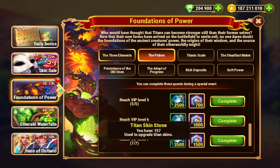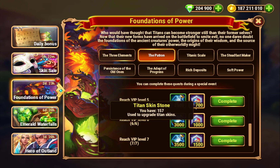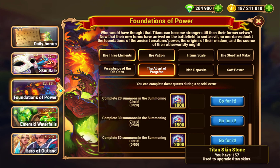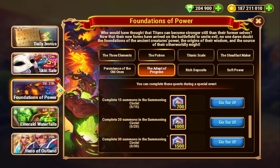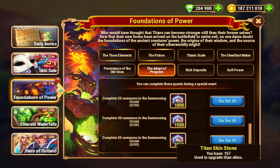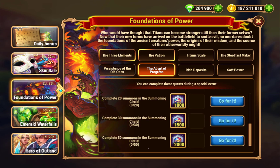For VIP level, if you're VIP 7, you get to claim all of these — a good chunk of Titan Skin Stones and some Titan Potions. The Summoning Circle only needs 50, so if you're in a guild where you're getting your 15 Titan Series per day and doing the dungeon every day, this is way easy to get.